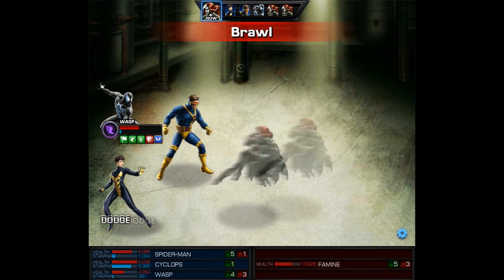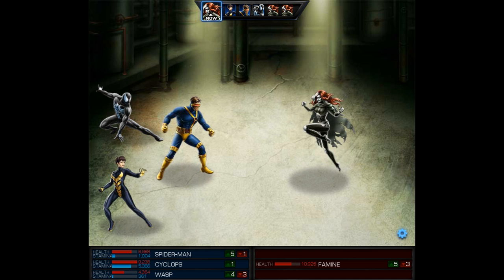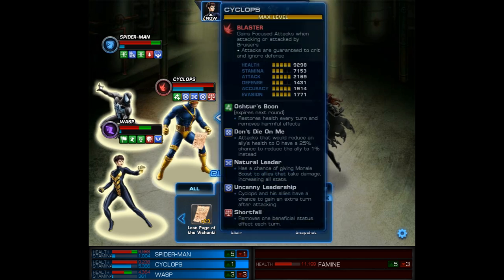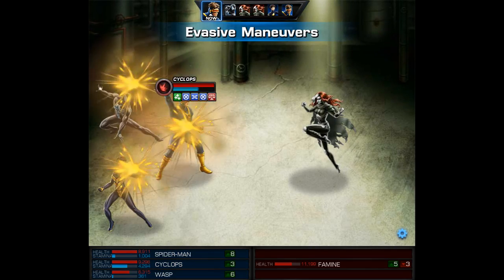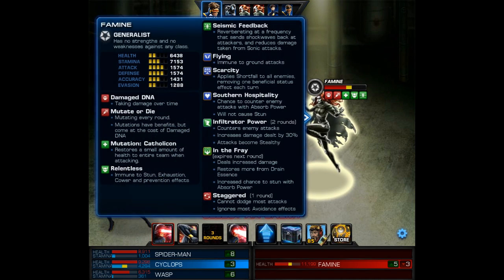Make sure you have Lost Pages — not only for the health regen, but also to remove all debuffs. Two other great items to have are Christmas Cookies, because they fully restore all stamina to your entire team, and the Quantum Elixir, because it not only restores all stamina to one ally, it also gives them an immediate turn. Speaking of the Quantum Elixir, I think I'm going to use it on Wasp right now.